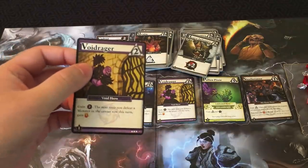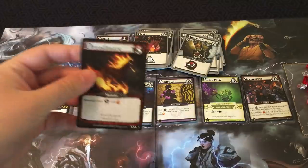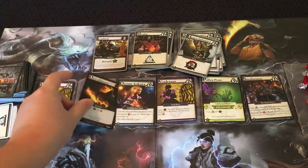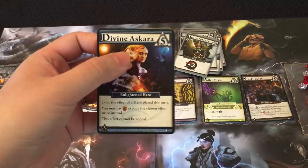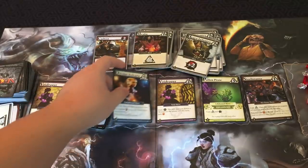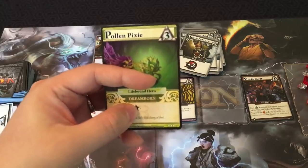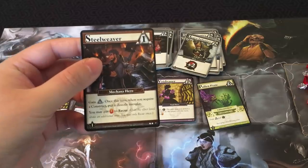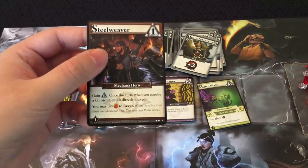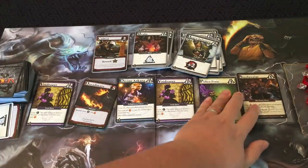Looking at some other cards: Void Rager is a Void hero — gain two power and the next time you defeat a monster in the center row this turn, you gain an insight. The Dreadmare is a monster costing five power to defeat, rewarding four honor and three insight. Divine Escara lets you copy the effect of a hero played this turn; pay three insight to copy it twice. Pollen Pixie gives two runes and one honor each time you play it. Steel Weaver is a Makana hero — gain one rune, and when you acquire a construct put it directly into play; you may pay one insight to recur.